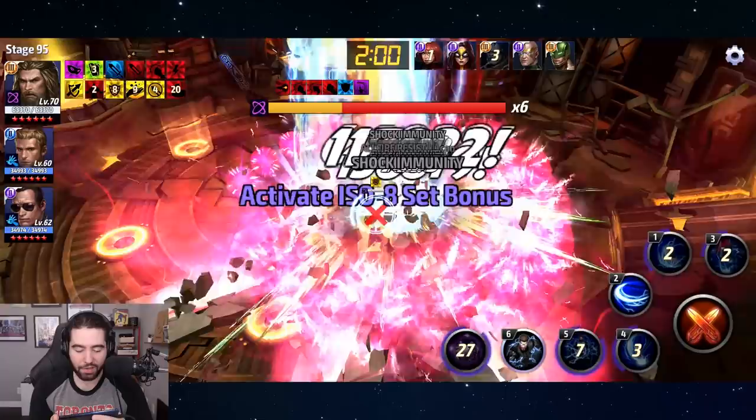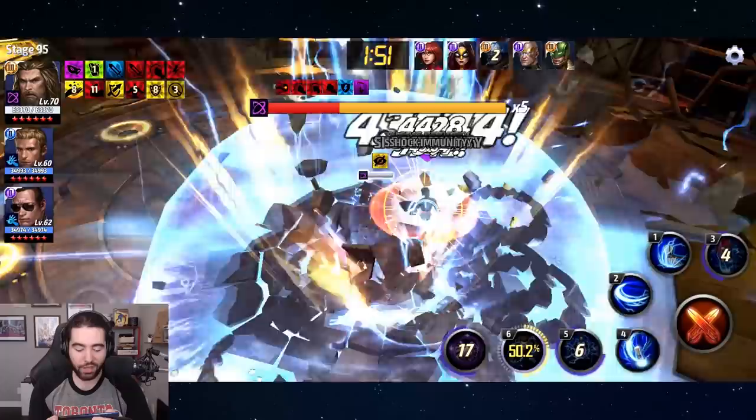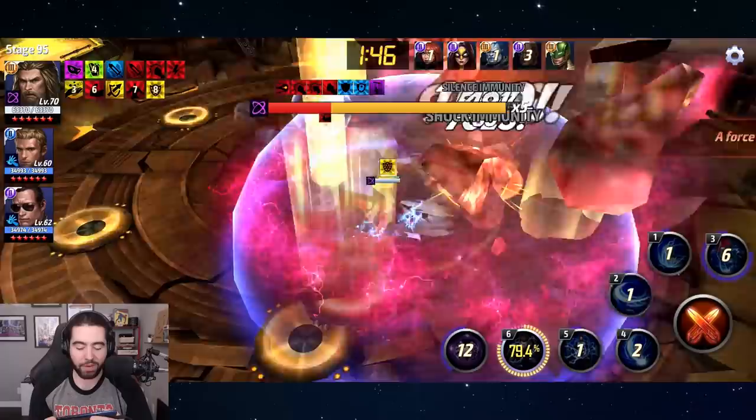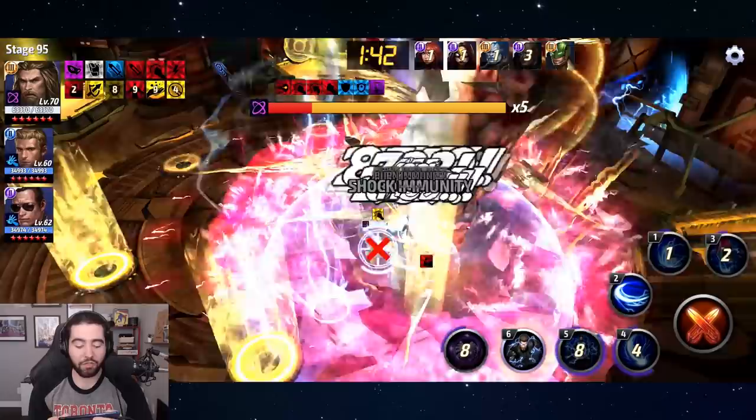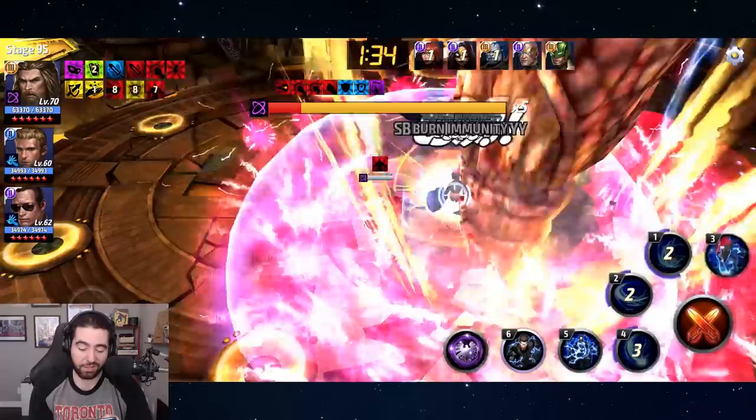I interrupted the fourth skill there — that was kind of a mistake — but we're doing well for damage right now, we just need to keep the pressure on. This is a lot slower than that 44-second clear. Some of the clears you will see are pretty bananas as far as timing goes. Ebony Maw, like Corvus, has very very low defenses.